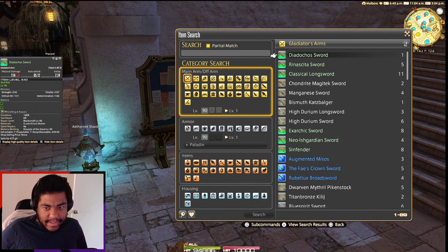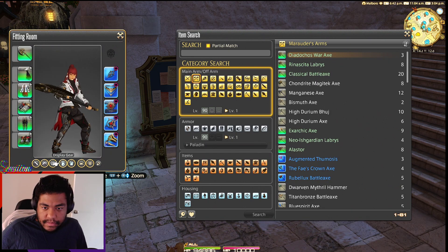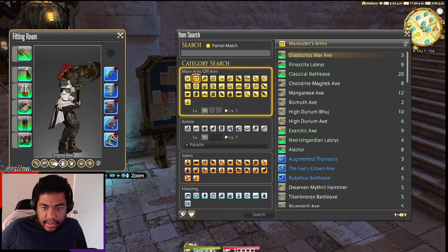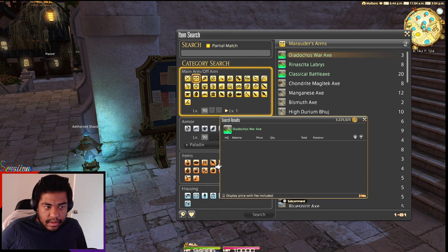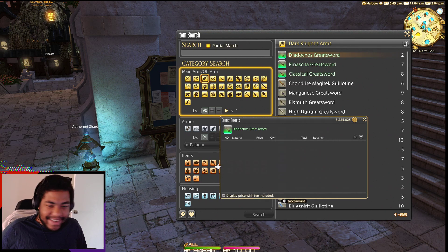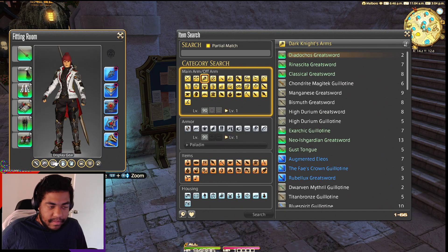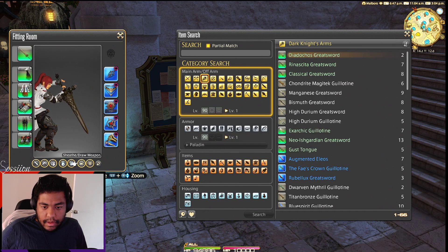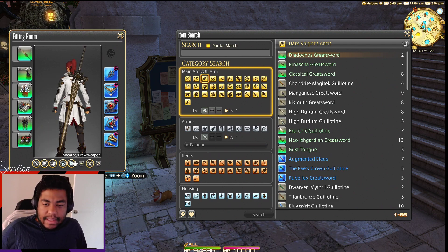No surprise there. Now we have ourselves the Warrior's axe — okay, that's cool, I like that. It is patching today so that's gonna be a surprise. Oh, that sword is actually sick, I like that the sword is thin.